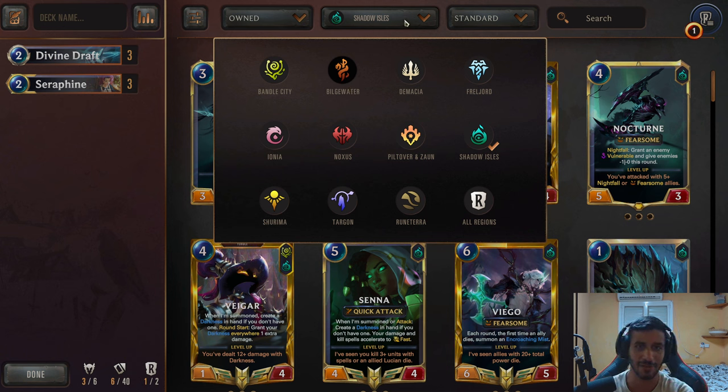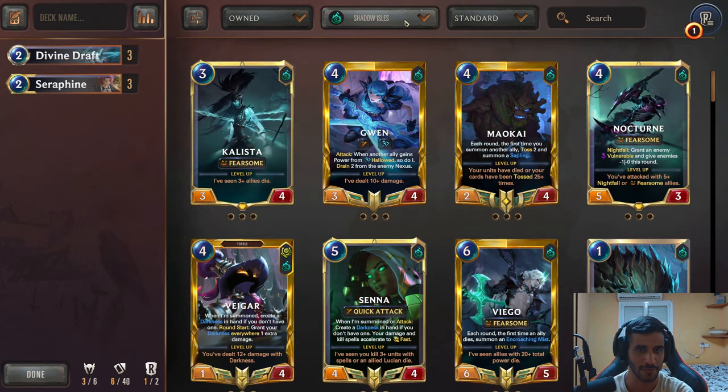I'll focus first on a region. I actually want to build a Shadow Isles region, just because I already played a Seraphine Bilgewater deck not too long ago. I want Shadow Isles — the reason is not actually for a specific champion, but for the region itself. I actually want the cheap removal that costs two mana. Shadow Isles is just the king of removal right now. So we will go with Shadow Isles.